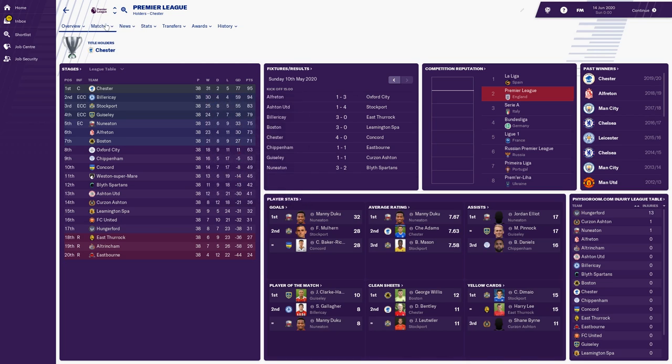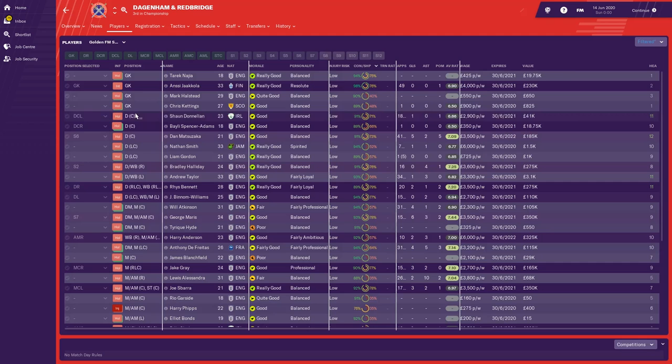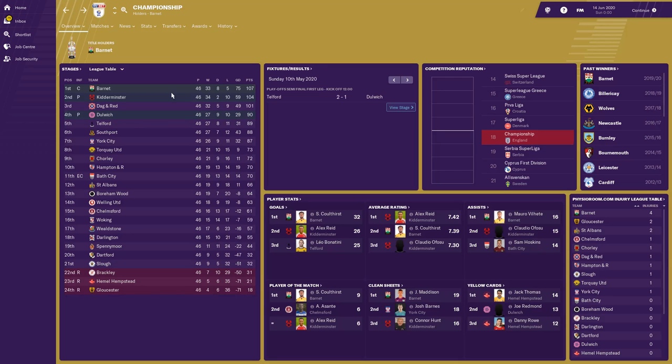Let's go down to the Championship. Barnet won the league with — is that a record — 107 points? Three teams on over 100 points, and poor old Dagenham and Redbridge failed to get promotion with 101 points, as Dulwich Hamlet went up instead. That is amazing. I think Dagenham were promoted last season — they finished fourth and went up via the playoffs from League One. Brackley, Hemel Hempstead and Gloucester were relegated. Gloucester only got four wins in the Championship all season. Bath City have qualified for Europe — they must have won the League Cup.